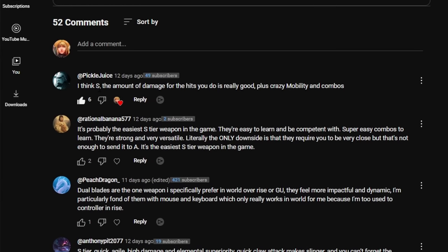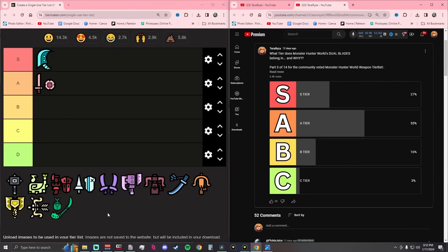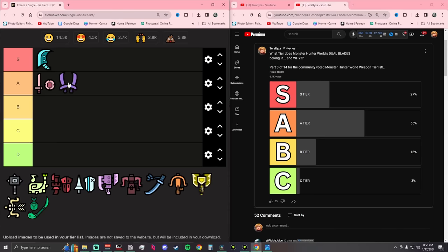For the Dual Blades, the community voted A tier. One comment says: S tier — the amount of damage for the hits you do is really good, plus crazy mobility and combos. iWonder1893 says: S tier in my opinion — one of the highest DPS in the game alongside being the best elemental weapons. You're extremely quick, agile, and Demon Mode is used all the time for maximum damage output. Only downside is range, but up close it's easily S tier. Plus you can iframe so easily with the dashes. Community result: A tier, possibly due to the utility concern across all votes.